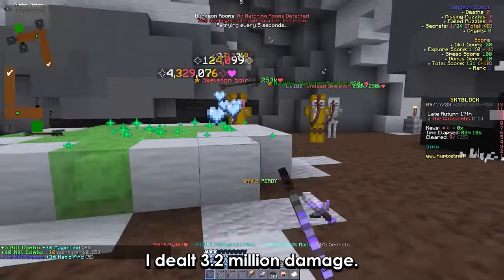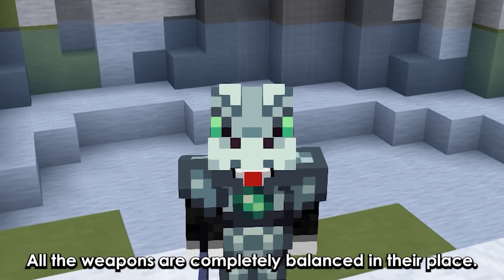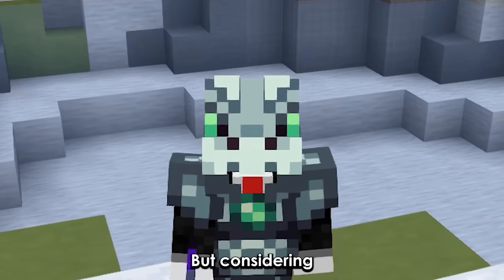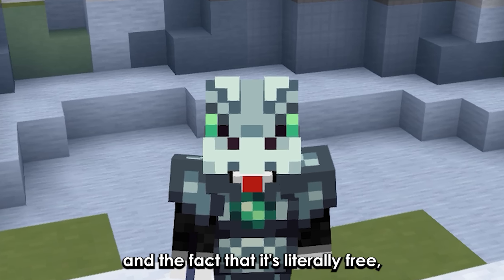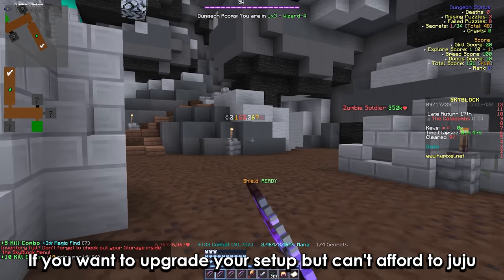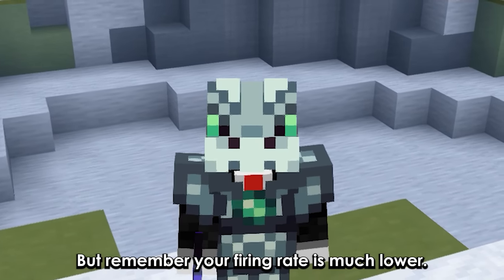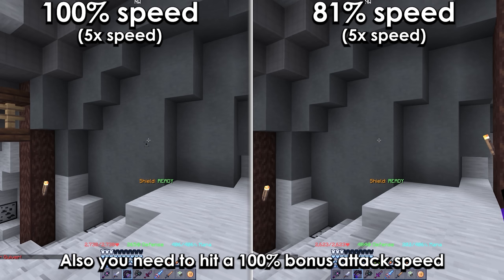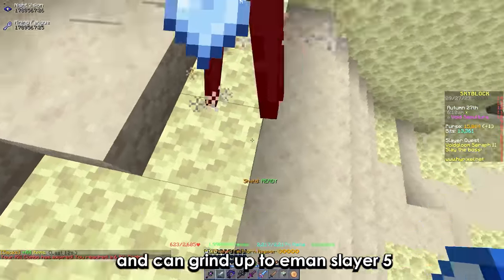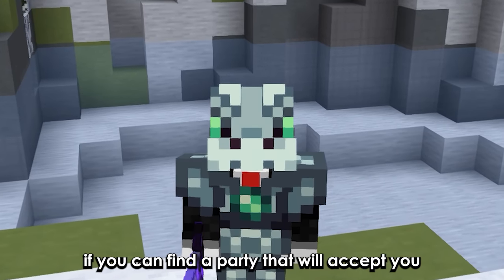Finally with the juju shotbow I dealt 3.2 million damage inside dungeons. The juju shotbow costs around 30 million coins on the AH and is unlocked at Enderman's layer 5. All the weapons are balanced in their place. The dragon shotbow could become a new early game archer meta given it's free and has low requirements. If you want to upgrade but can't afford a juju, use the spirit bow, but remember your firing rate is much lower and you need 100% bonus attack speed to maximize DPS. If you've got a decent amount of coins and can grind to Enderman's layer 5, get a juju as it'll probably carry you until M3.